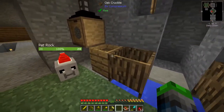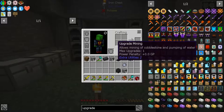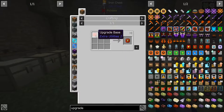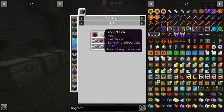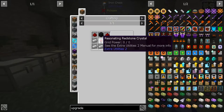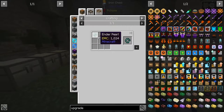I want to automate the clay process, and to do that we're gonna need to make an upgrade mining for our transfer nodes. To make this we need a golden pickaxe, and we also need an upgrade base which requires a resonator and a gold plate. To make the resonator you need a redstone block, coal, and some iron. But then there's also this resonating redstone crystal, which is a little bit of work to make.